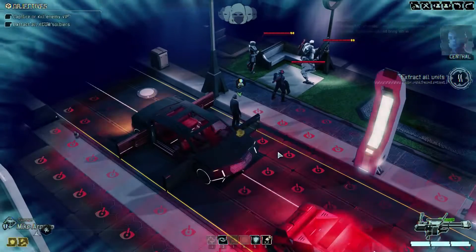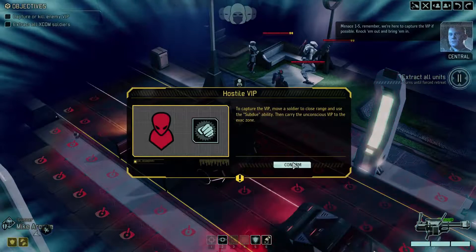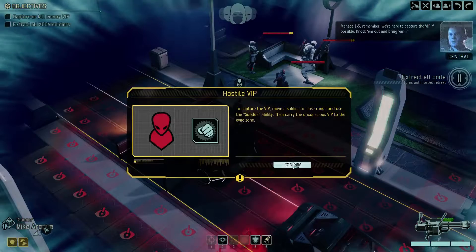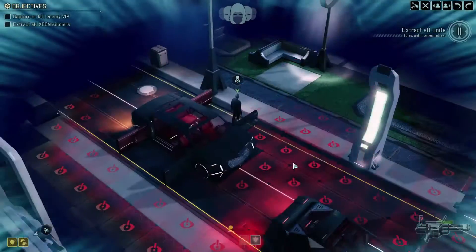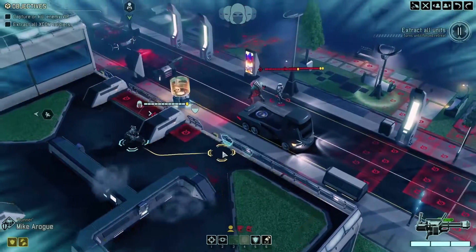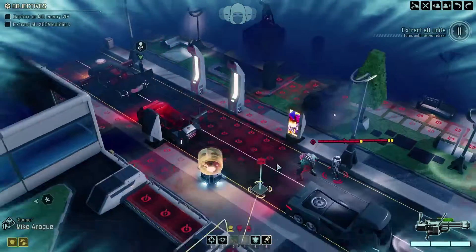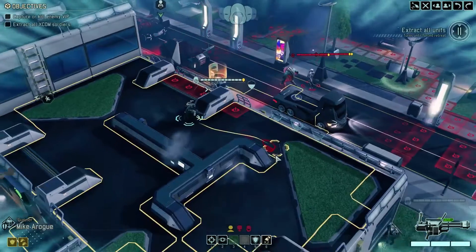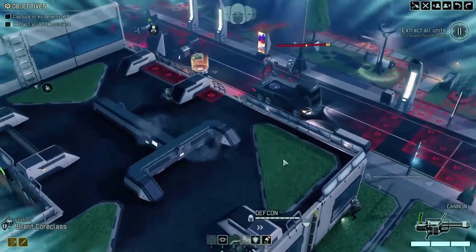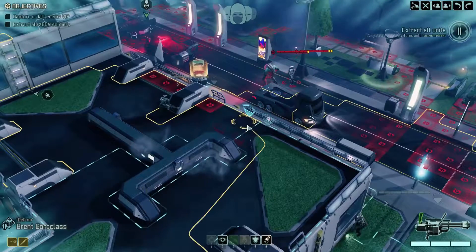Target identity confirmed. Menace 1-5 — remember, we're here to capture the VIP if possible. Knock him around and bring him in. We got those AP rounds just in time. Mike is not in a very good position here; I'm worried that he may set those guys off. So what we may do is have him retreat to some degree, but bring in everybody else and start attacking.